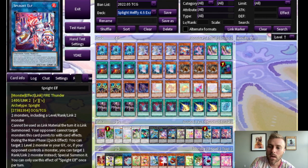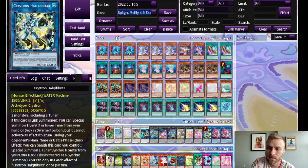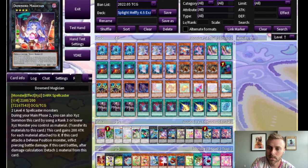And then for the extra deck, I have two Elf. I think you need at least two Elf because if people do break your board, this is usually how you get back into the game by summoning something like a Blue or a Jet and then starting your whole line all over again. Hulk is probably the best card in the extra deck. It does so many things. You usually bring out a Plague Spreader, then go into Gigantic.